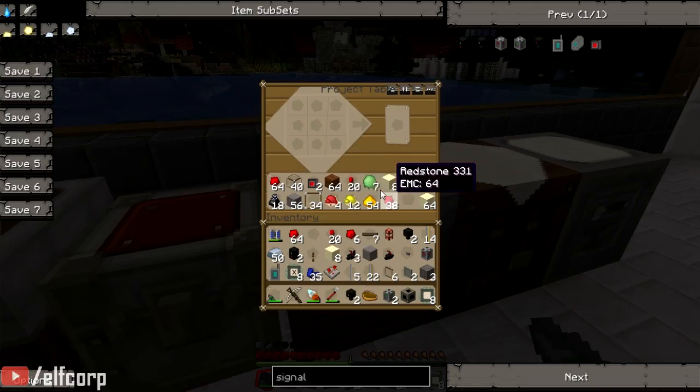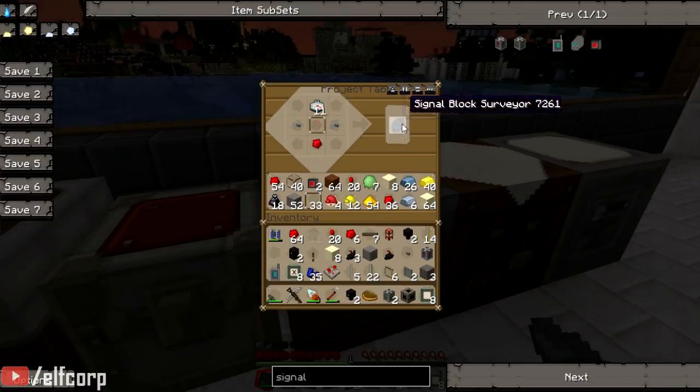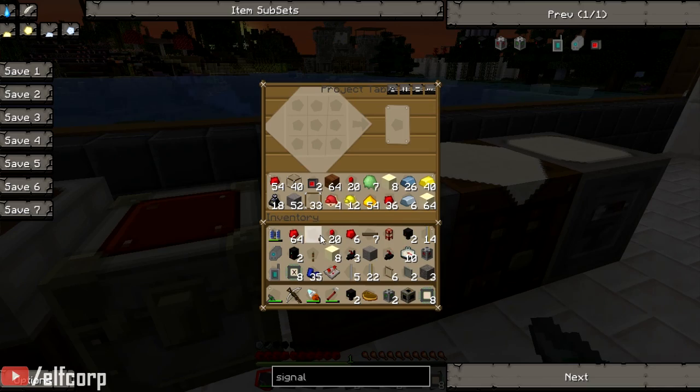This is about the point when my brain starts to melt. It makes sense, man. Oh, I'm sure it does to somebody. Signal block surveyor — so you did actually need the compasses; you just didn't need 11 of them.